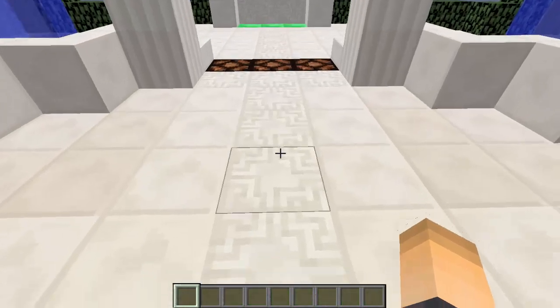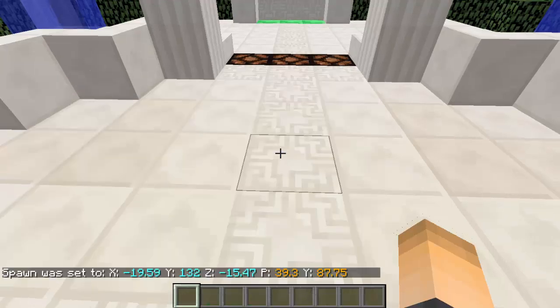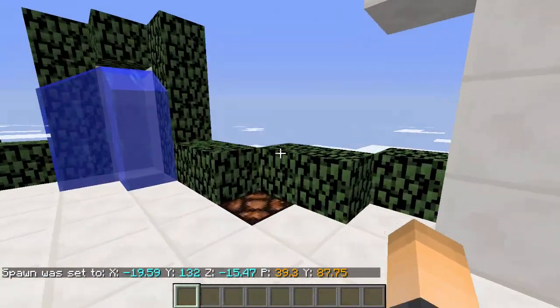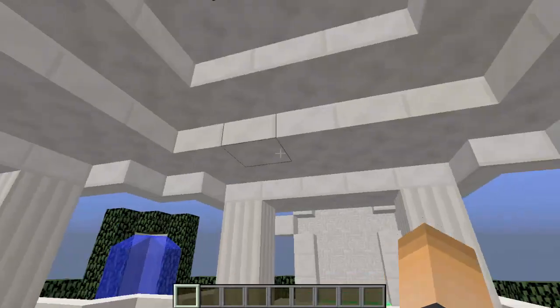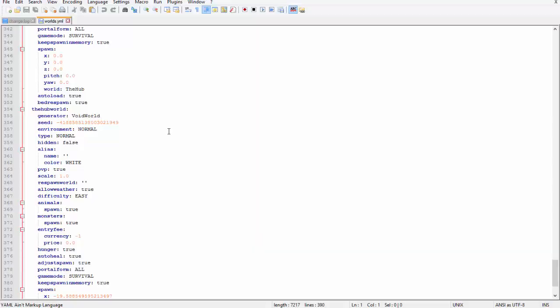To set the spawn point, just use the command `/mv set spawn`. Now if our players jump off, they'll be sent right back there — and there we go, we were sent back. Pretty cool — that's the Anti-Void plugin doing its job.